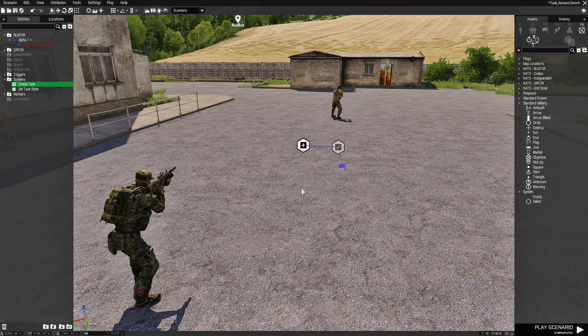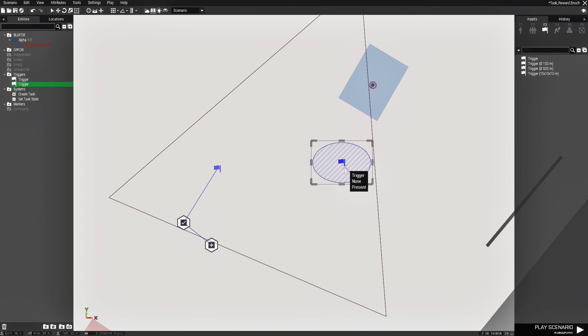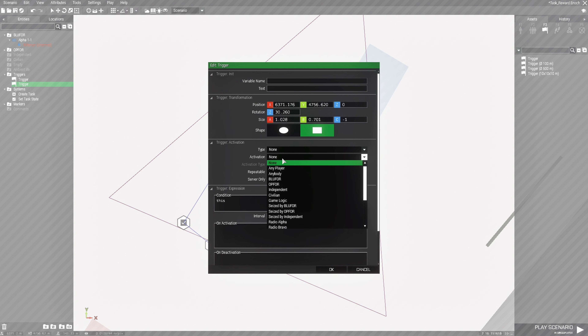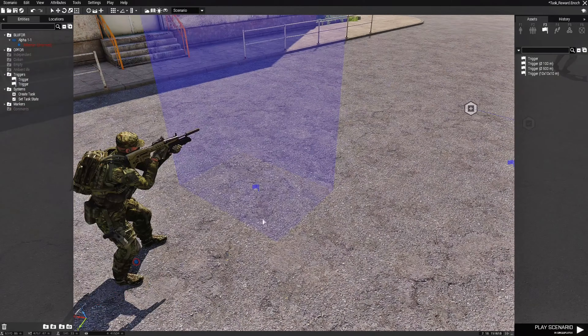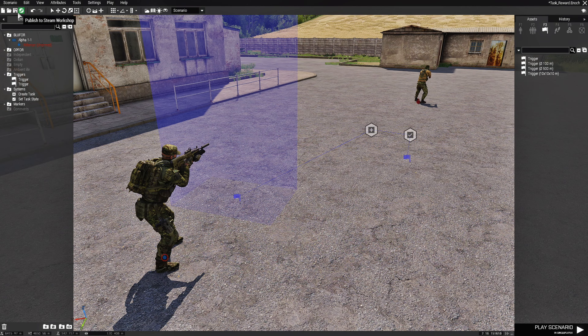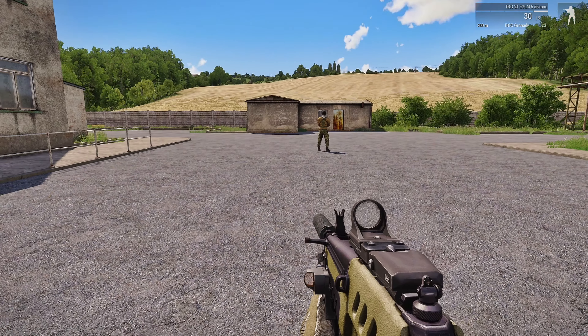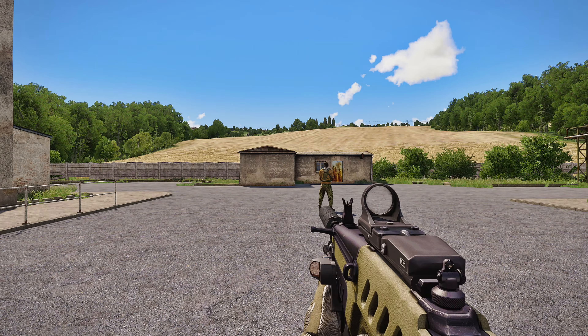Another way is you could have the task automatically show up, or if you wanted to do it differently, you could put another trigger — expand it a little, create an area trigger so that when the player enters it, it fires off the task. Edit the trigger, set the activation to Any Player Present or Blue Force Present. Then synchronize the trigger to the Create Task module. On the map you'll see that we don't have any task, but when you enter the trigger, 'Kill the Rifleman' becomes our task.